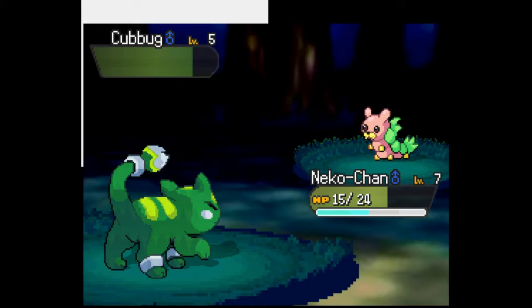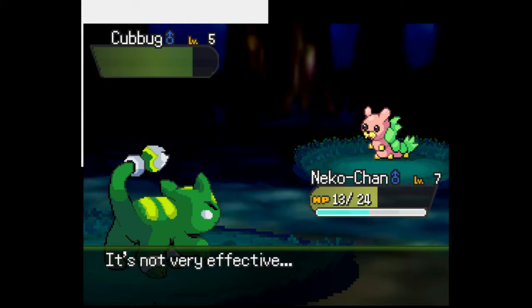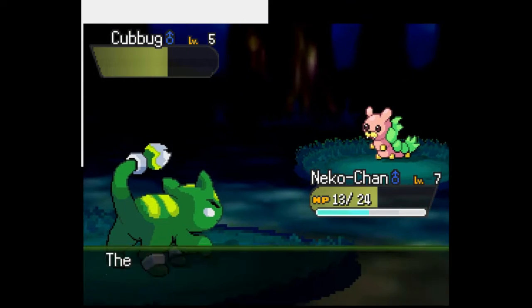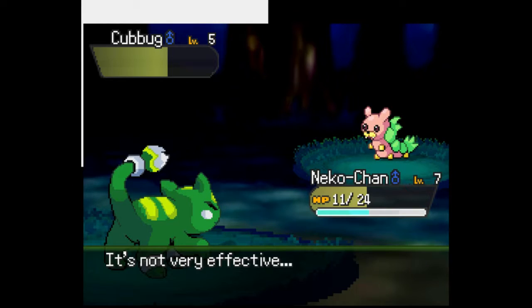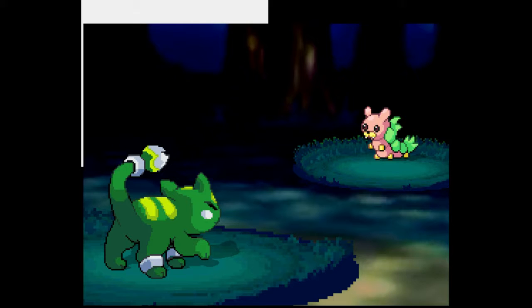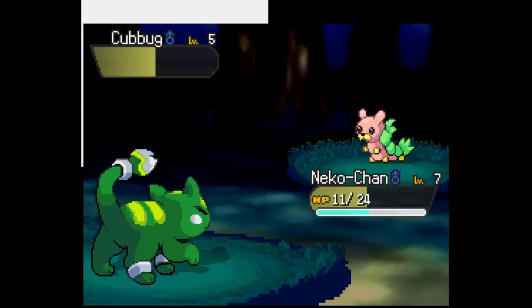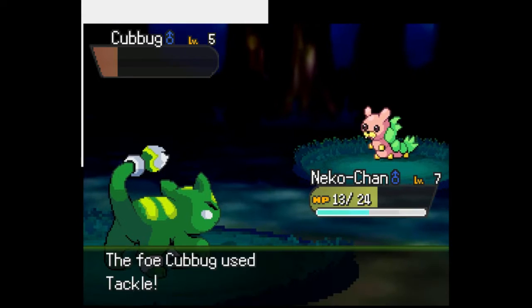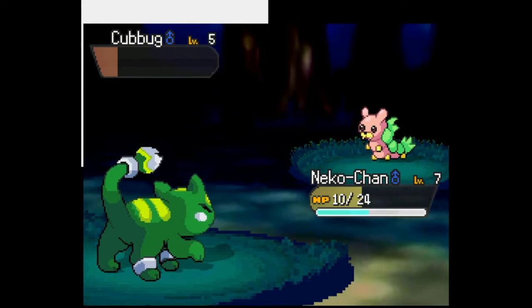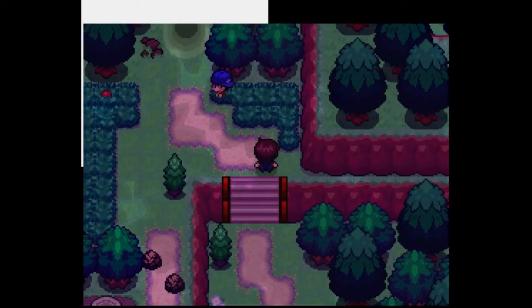Wow, that's pretty terrible damage. I think I should use Leech Seed. Sorry about the interruption — someone messaged me. Go Leaf Seed! It only drains two HP. Go Neko Chan! I think that's the trainer done — Neko Chan can probably handle the rest.